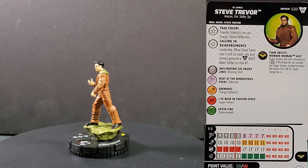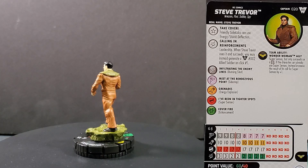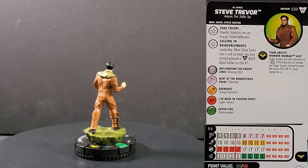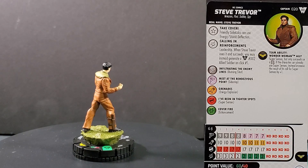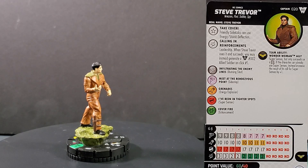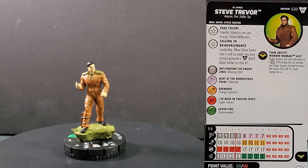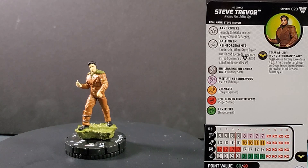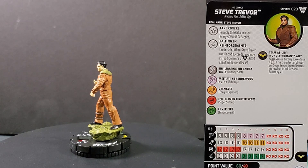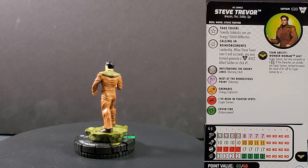Steve Trevor is number 020 in the set. He has a trait and a special on his damage, and he is also a captain. His trait is Take Cover — friendly sidekicks can use Energy Shield Deflection. That's phenomenal — there's no picking a specific friendly sidekick, it's a blanket: all friendly sidekicks get Energy Shield Deflection. There are a bunch of sidekicks out there with 16 or 17 defenses — this gets them up to an 18 or 19 for range. Then he has this special on his damage called Call in Reinforcements: Leadership. When Steve Trevor uses it and succeeds, you may instead generate a 002 Allied Soldier on click number one. So on top of handing out Energy Shield Deflection to all your sidekicks, he can call in Allied Soldiers, which are also sidekicks — and they also have Enhancement.